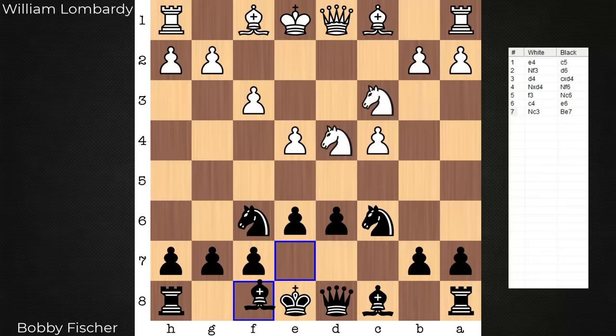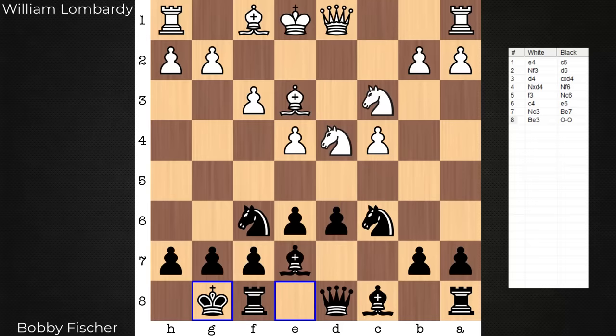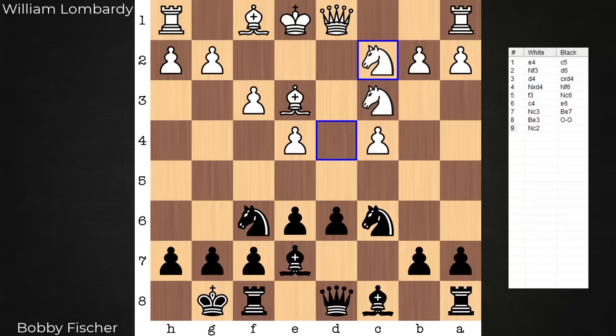Let's get some more development in. In this position, black castles. If black tries d5 while the king is still on home base, it's not good for black. White can, for instance, capture with the c pawn and deploy the bishop to b5, pinning the knight. So before d5 is even a thought, it's castles. Now black is ready to go with d5, but white says not so fast.